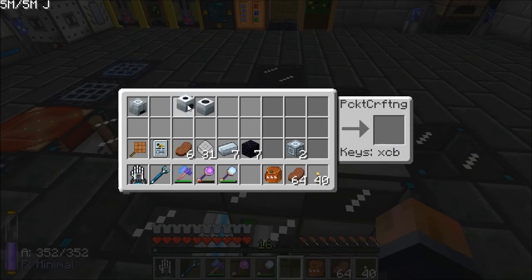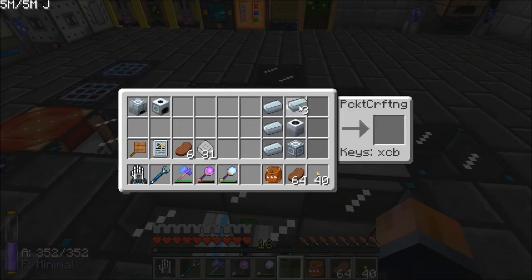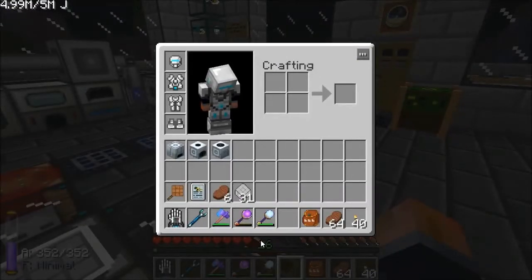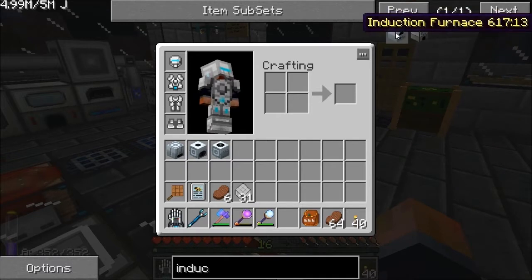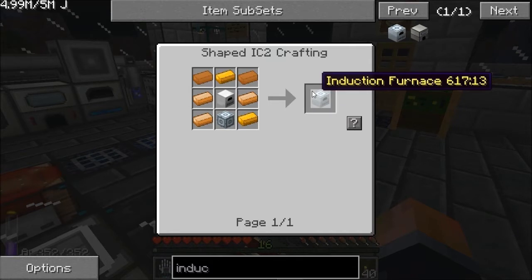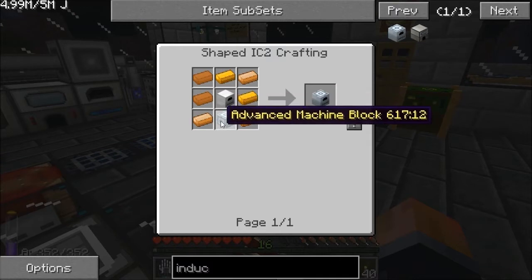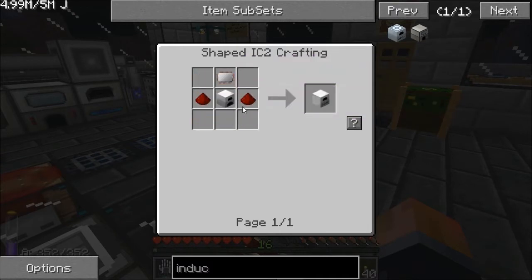Electrolyzed water cells makes a centrifuge extractor. Obsidian gets us a singularity compressor. And refined iron gets us a rotary macerator. There we go — there are the three advanced machines. There is also an actual IC2 machine that's like the advanced machine, and that's the induction furnace — let's have a quick look at that.